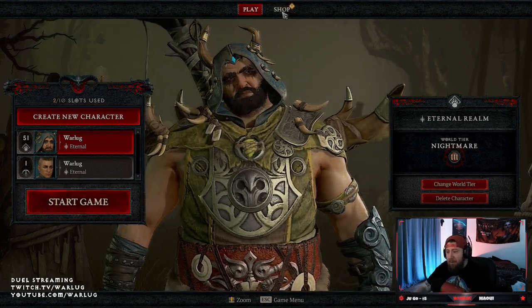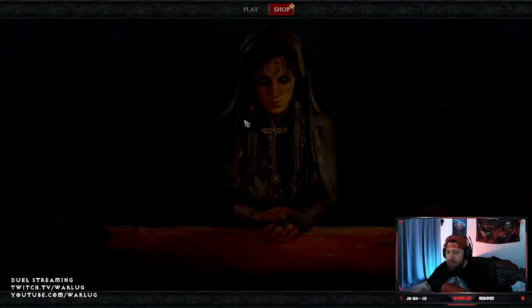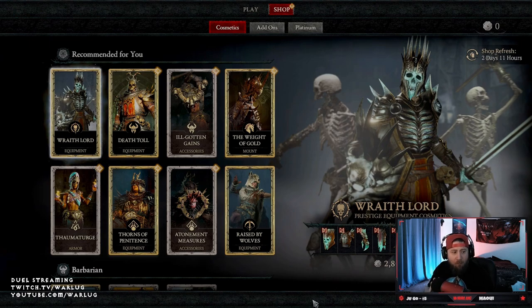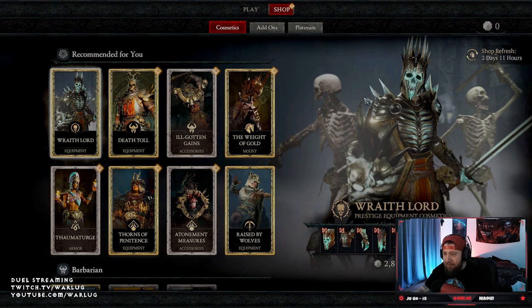We're over here at the main menu, at the shop — let's hop in and check this thing out right now. So you've got the shop here. This is something they told us about coming into the game: we were going to have a cosmetic shop on top of the battle pass. Let's navigate through it — you have your Cosmetics, your Add-ons, and then your Platinum.